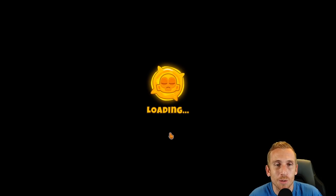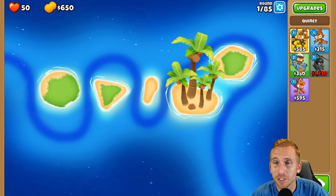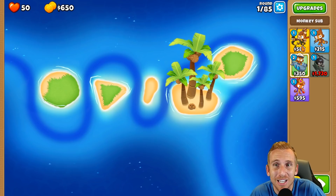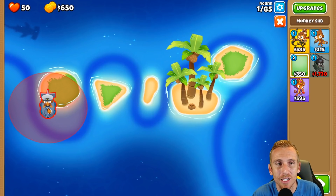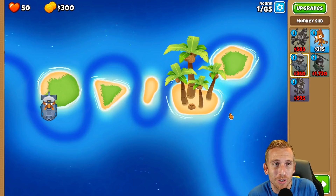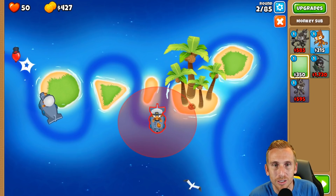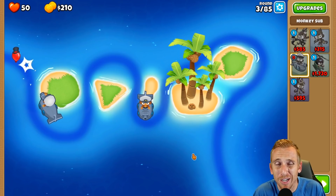Now we're on to Spice Islands - our last one. This one should be a walk in the park. We have two subs left, so we're going to do a Bloontonium reactor and a regular sub, then the Bloontonium reactor will let us go with the cool path and the helicopter. I'm going to throw a sub right here. My goal is to not lose any lives - we have enough to lose, but I want to go with no lives lost now that we've made it this far.